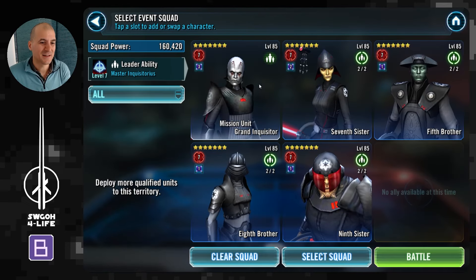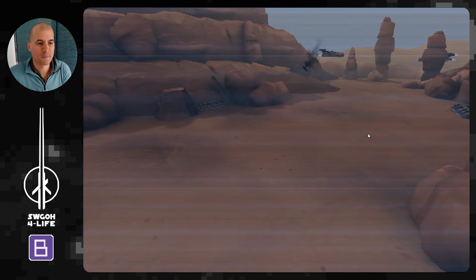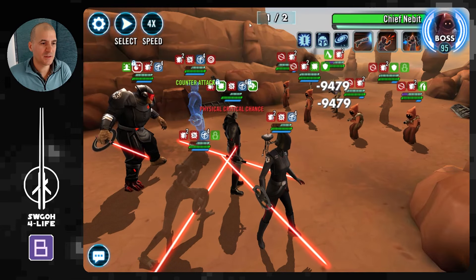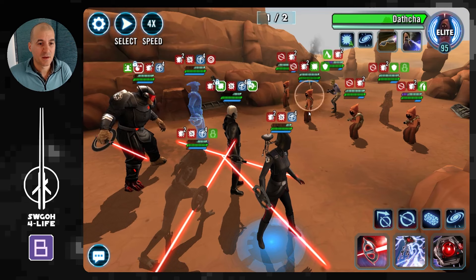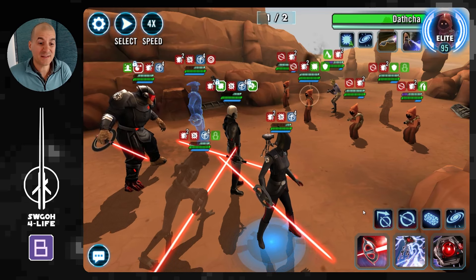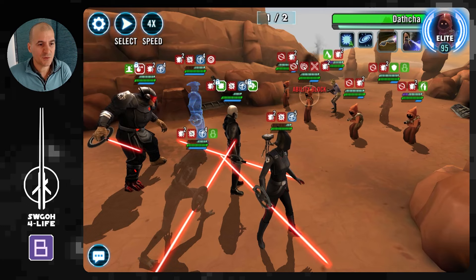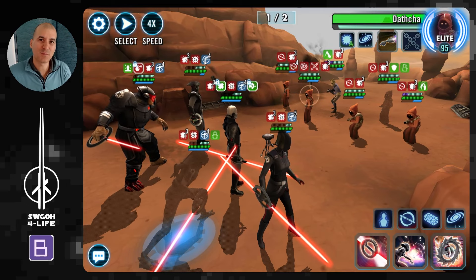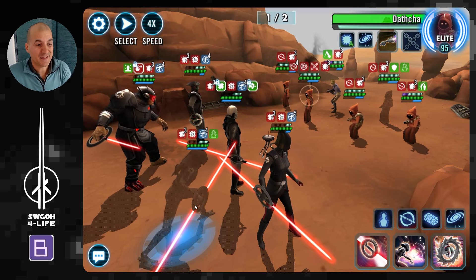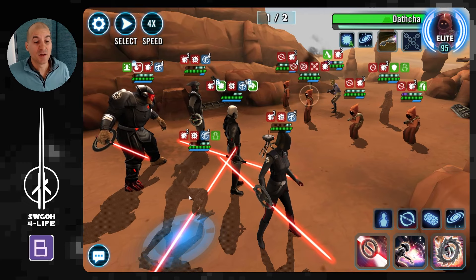With strategy and mod tips out of the way, let's hop into the battle and hopefully get this done. Here we go — the Jawas start off with a couple of AOEs and get a stun on my Fifth Brother, which is not ideal. You want to target whoever has the most buffs — they've already got one stack of purge — so when we use Seventh Sister's ability we get more purge stacks, landing at four. Fifth Brother should have gone next but he was stunned, so his basic would have applied the fifth stack of purge.